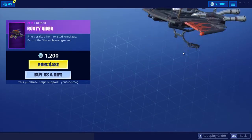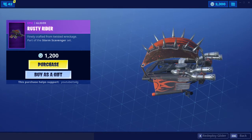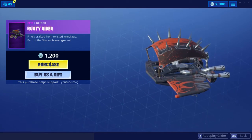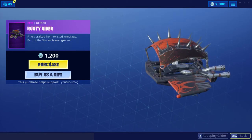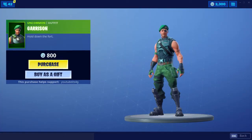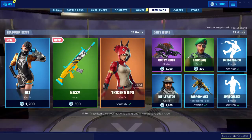The Rusty Rider is back in the shop — the only Storm Scavenger set item you can get in the future, I guess, because everything else is battle pass or season shop exclusive, like the Renegade Raider. Garrison is back in the shop too. I've never really been a fan of that skin, but that's just me.